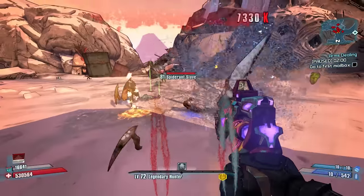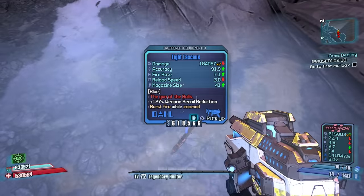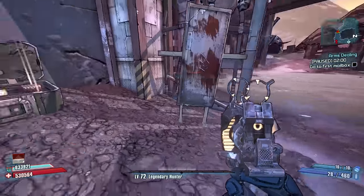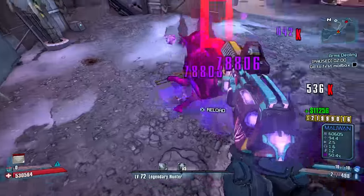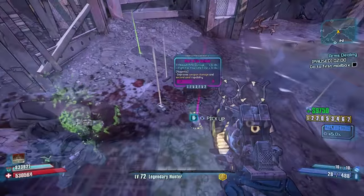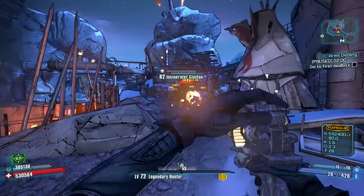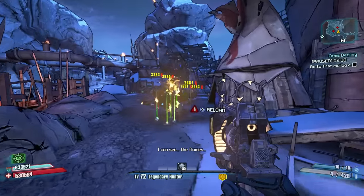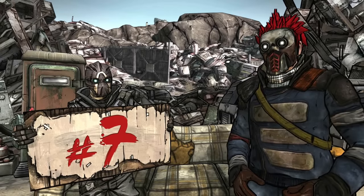Now to get Scorch and Incinerator Clayton you will need to complete the Firehawk missions, and to get Spycho, who drops the Neogenator, you'll need to complete Monster Mash Part Three, which is a quest line from Dr. Zed. So bear in mind there is a little setup required for this farm.